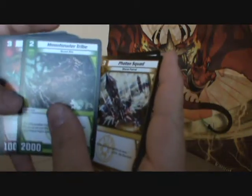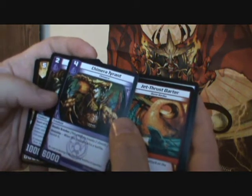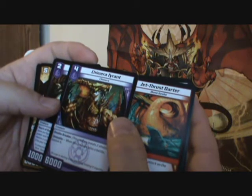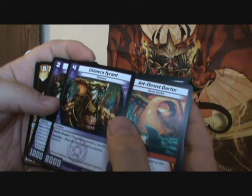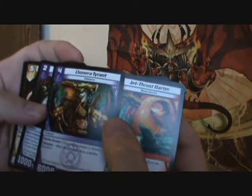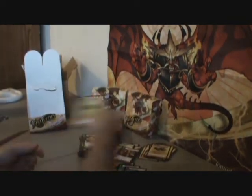Swamp Stitch Worm, Cyber Sprite, Cliff Cutter, Photon Squad, Moon Howler Tribe, Jet Thrust Darter. Chimera Tyrant — 4 mana 6,000. When this creature wins a battle, banish it. 4 mana 6,000 double breaker — when this creature wins a battle, banish it. So if you're breaking shields, yeah, eh, I'll take it. Scavenging Chimera. Halo Paragon of Light — I love the artwork on this and the way they're doing the Halos. Code card.